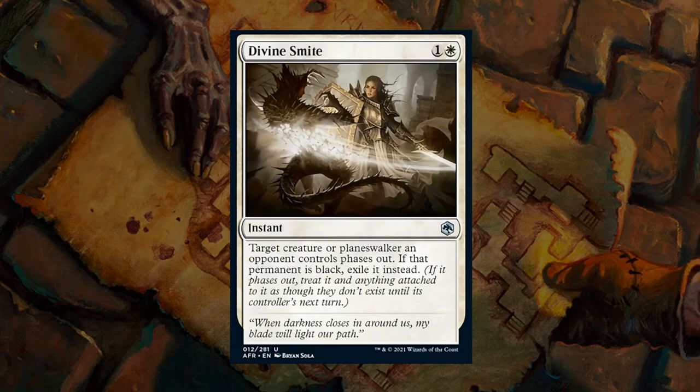Next is Divine Smite — a 2-mana instant at uncommon. Target creature or planeswalker an opponent controls phases out; if that permanent is black, you can exile it instead. If the opponent isn't playing black, phasing something out for 2 mana is probably not worth a card, making this a D — a card we'd only consider out of the sideboard against black decks. This is part of a cycle of hate cards targeting specific colors, and Divine Smite is one of the weaker ones for Limited.